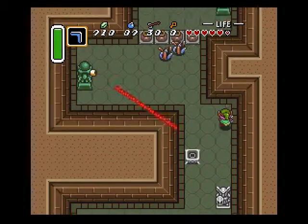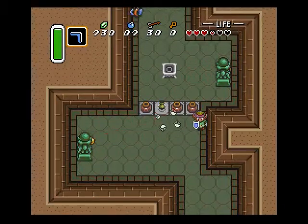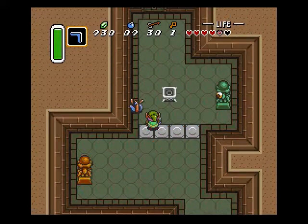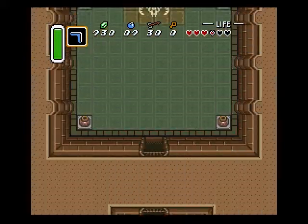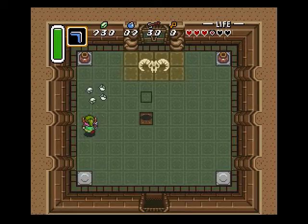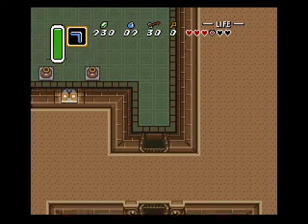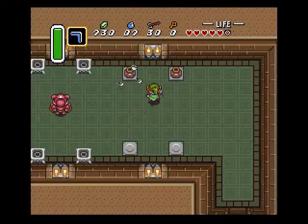Be careful of this hallway — I usually get just decimated here. There is a key in one of these pots and you do need it. Just bouncing all of them. Second tile room — you can see the locked door at the top. That's usually a good indication there's a key somewhere and you can skip all of the tiles. And here's the room right before the boss.